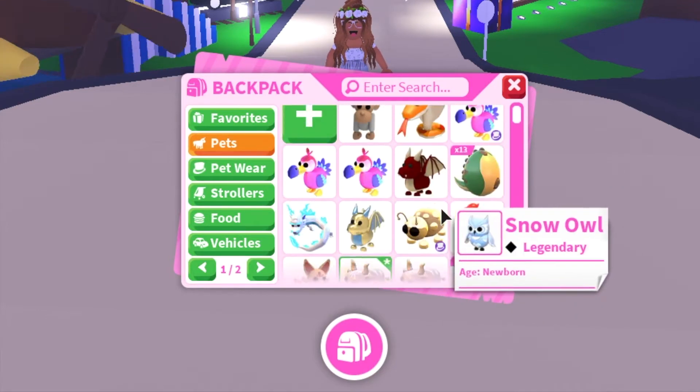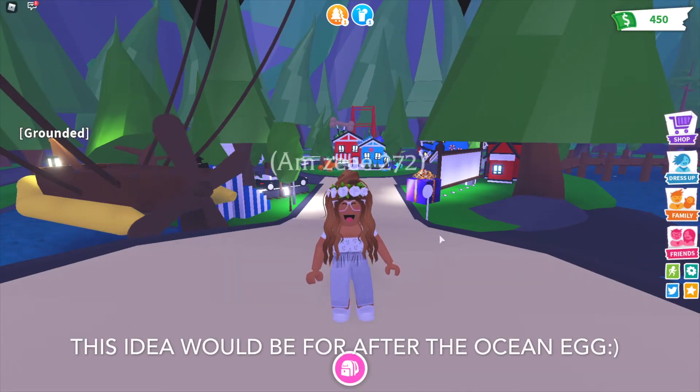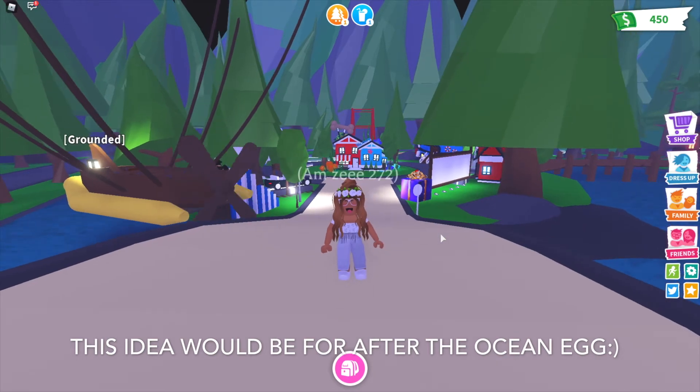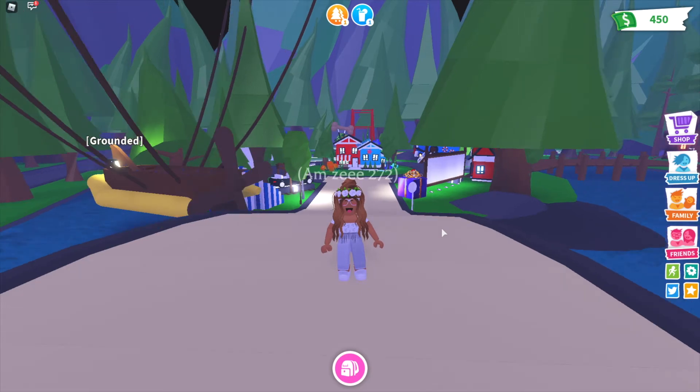Kind of leading on to that, I think they should add another egg to Adopt Me — maybe a desert egg. I'm sure this idea has come up before, but in the desert egg they could have hyenas, camels, lizards, scorpions, meerkats, and loads of different things like that. I think that would add a bunch of really cool pets to the game.